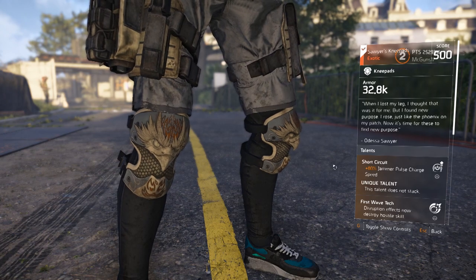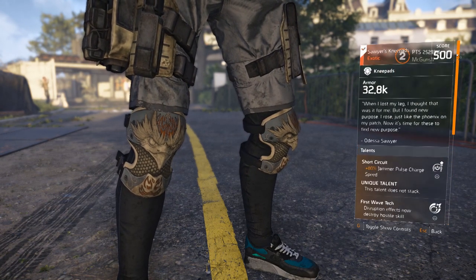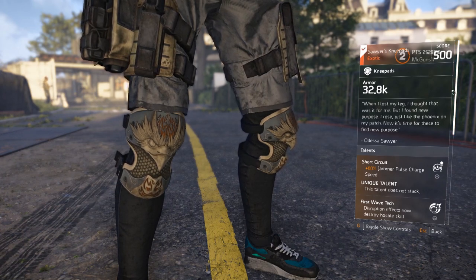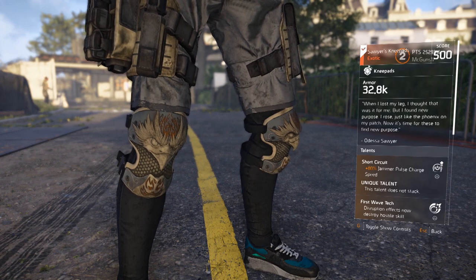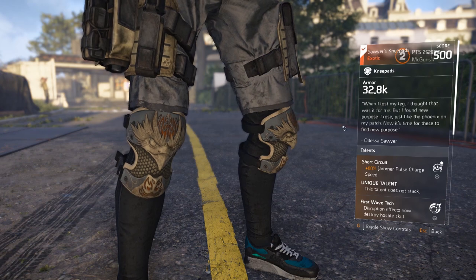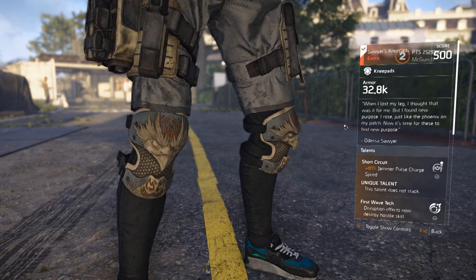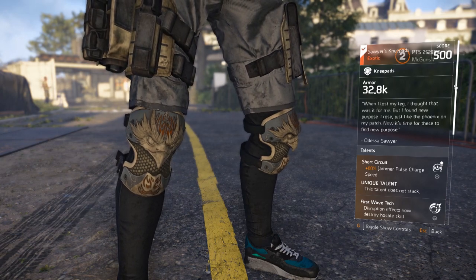Hey, hello everybody, welcome back to one more Tom Clancy's Division 2 video. Today we're taking a look at the new exotic coming for Title Update 6. We are right now on the PTS and I got my hands on the Sawyer knee pads — exotic knee pads coming for Title Update 6 — and I'm gonna show you some footage of me playing with it and finding out how it works.